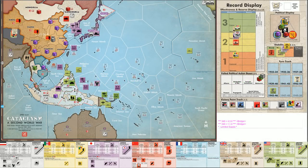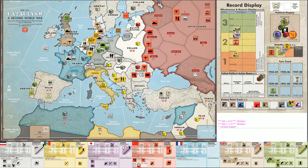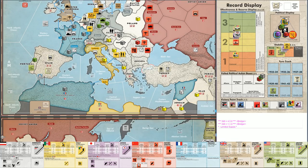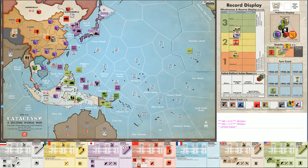Welcome to another episode of Cataclysm: A Second World War, a solitaire playthrough. We're on turn six of seven, almost done. The fascists are up 27 to 4, at negative 2, but that can change in an instant. If Germany falls, they lose 10 points and count as negative 6, so it's a 16-point swing if Germany falls.